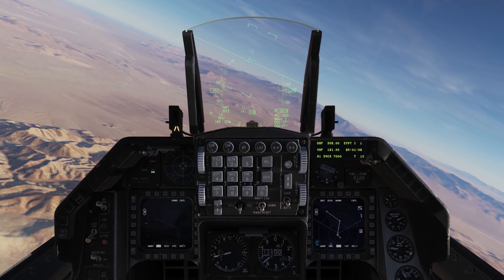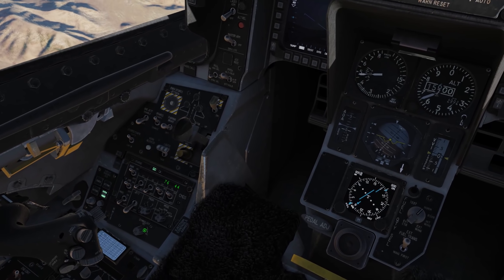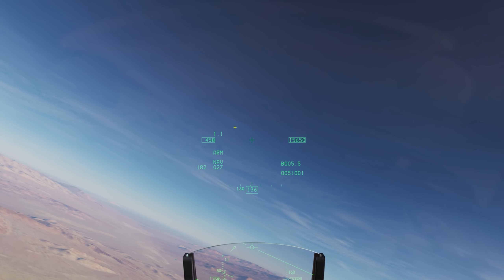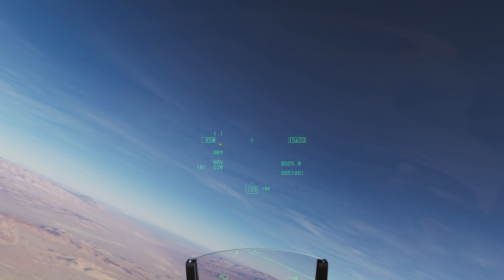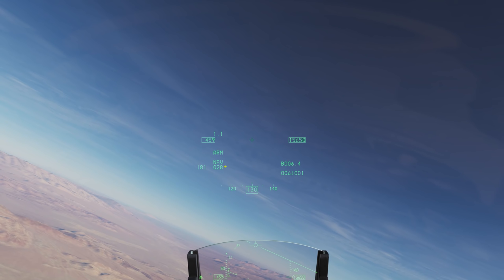Let's take a look at close air combat in the Viper. The first thing I'll do is turn on my HMCS, or helmet-mounted cueing system. On the HMCS I can see my G, my airspeed, master arm setting, and master mode.